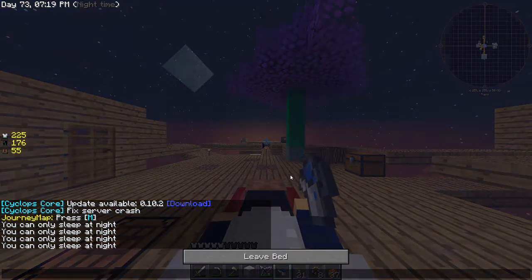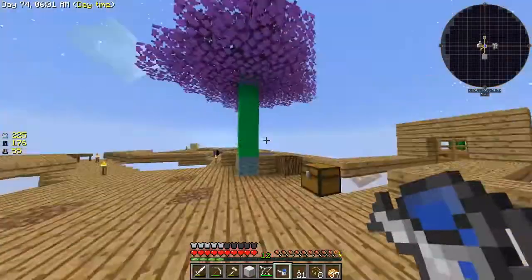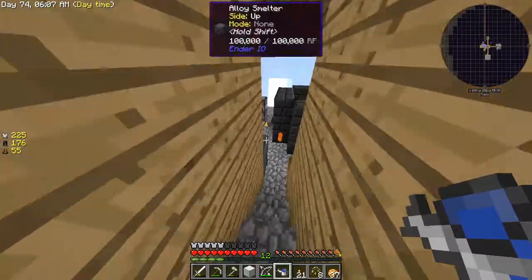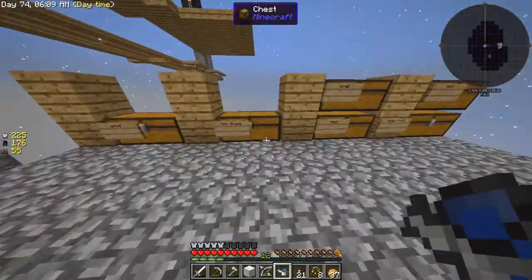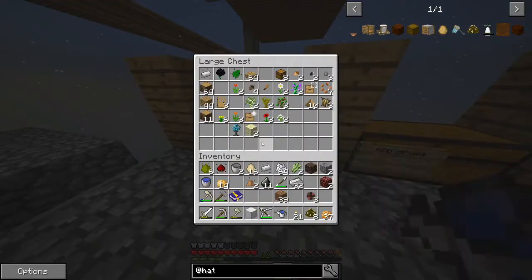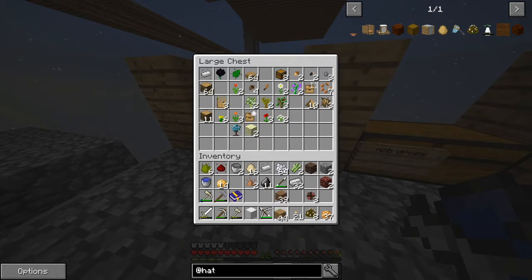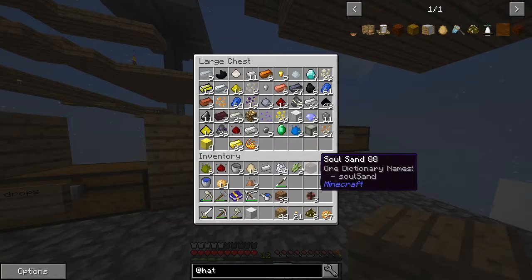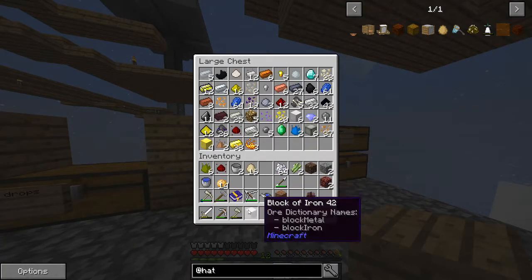Might need to come over and get some more dirt essence. Probably should craft more dirt seeds. So down here — wood, I would like some wood. I'm going to need wood anyway. Why don't I bring a block of iron?